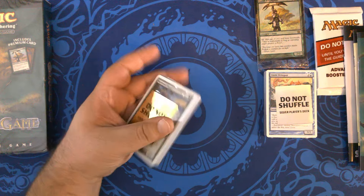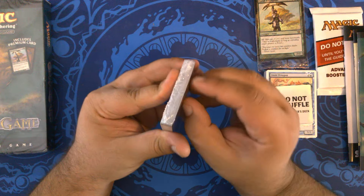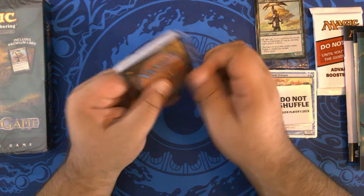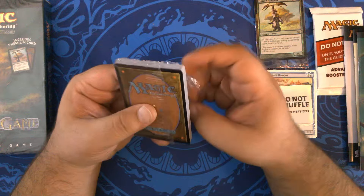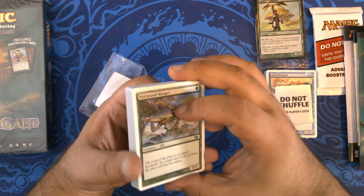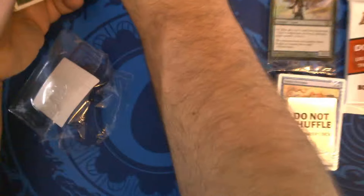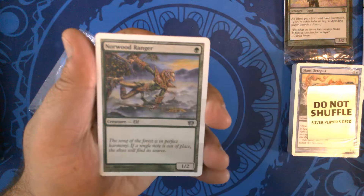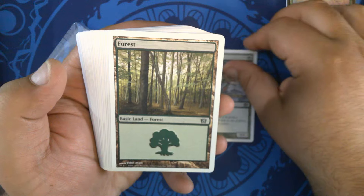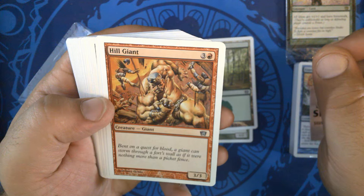Now that I've sufficiently bored you with looking over the manuals, let's look at the actual cards, starting off with the Gold Player stack. It's largely going to be the same as 7th and 8th edition — be sure to check out those videos too. We've got some older stuff like 4th and 5th edition as well. Let's pull in for this. Focus. Norwood Ranger, art by Ron Spencer. Forest by John Avon. Hill Giant by Danny Arizio.